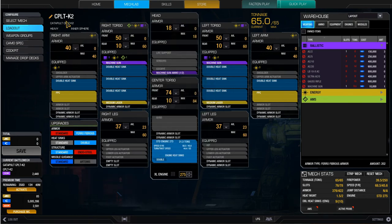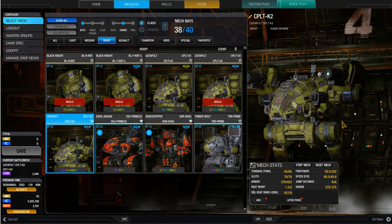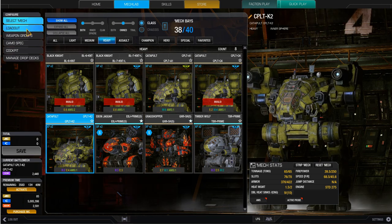Today we're going to be taking out the Catapult K2 — just in case you didn't know what that looks like, it looks like this Mamba Jamba over here. Except it's going to look totally different because we're going to rip off those PPCs.